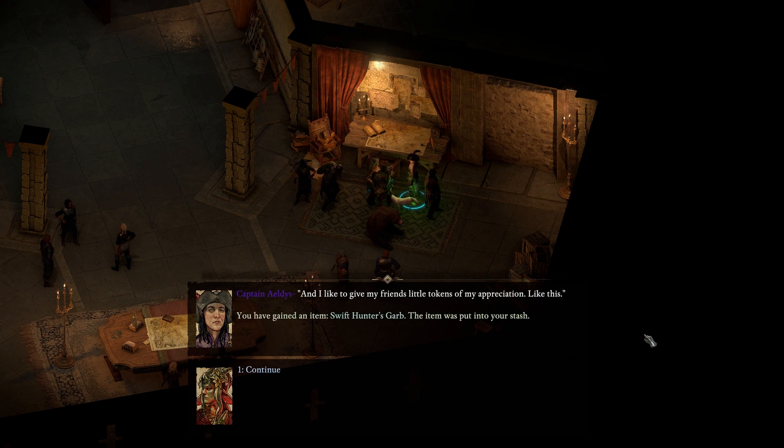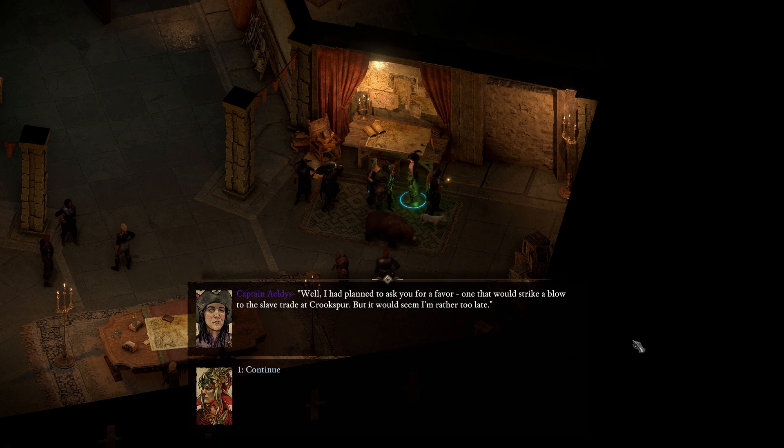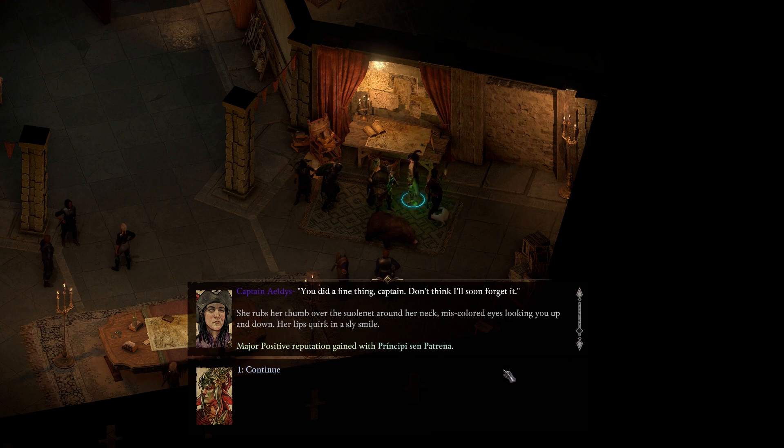Expect me to be in touch if or when I need you. Come to see me should you happen to uncover any particularly juicy tidbits regarding Ferrante's political schemes. I had planned to ask you for a favor - one that would strike a blow to the slave trade at Crookspur, but it would seem I'm rather too late. Some of the freed slaves have already made it here to Deadlight and pledged to ships in my fleet. You did a fine thing, Captain. We did get some major positive reputation with the Principi sen Patrena.